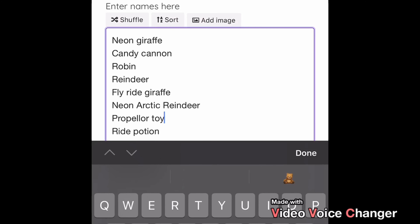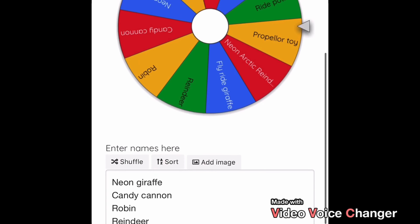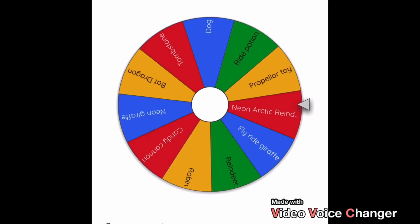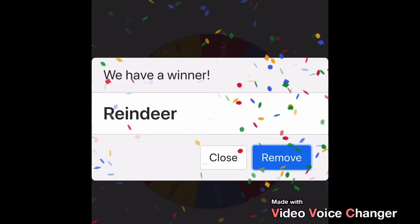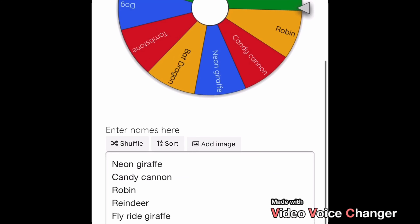We're going to spin the wheel again — I'm taking out the stuff we've already done, so I removed the fly potion and the sandwich. I spin and get a reindeer. It's better than a robin I guess, but still not that great. My sister spins and gets bat dragon — she is so lucky! I'm really happy with that — we've got two good ones now and I've just got one.